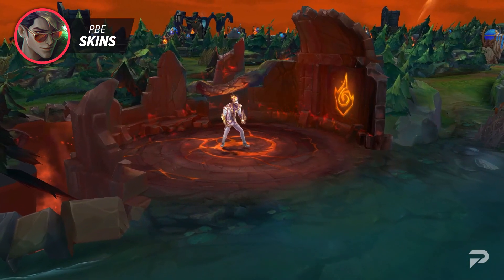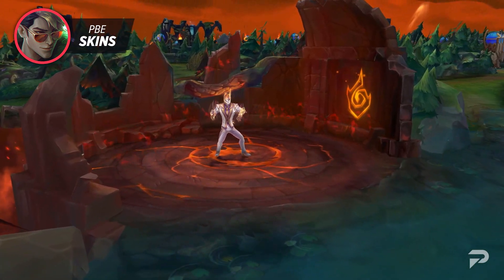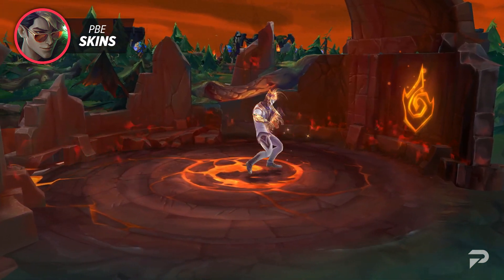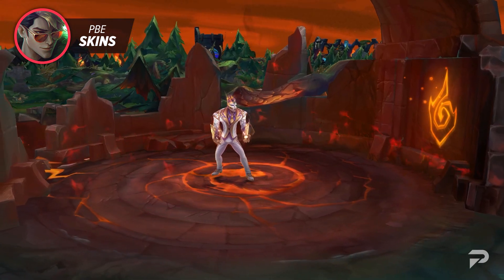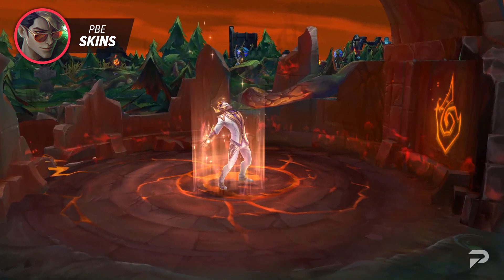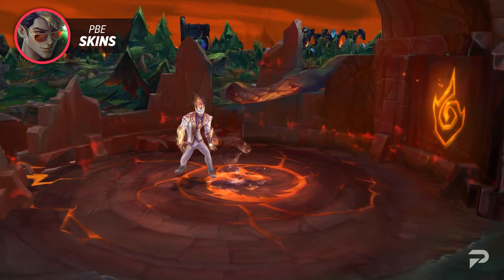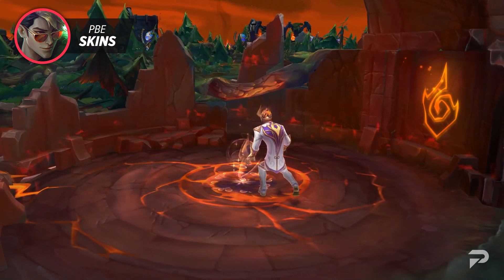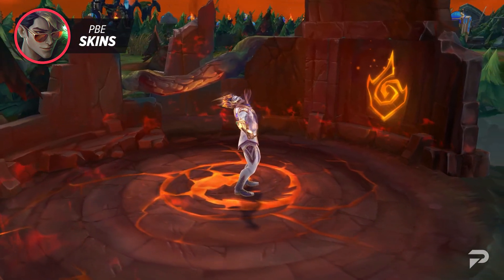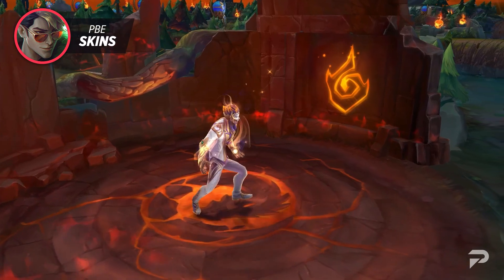Next up, we've got a pretty nice upgrade with Debonair Brand receiving a Prestige Edition variant alongside his normal skin. This skin features the usual white suit, but instead of green highlights, you have nice golden ones. On top of that, you can see the occasional glints of gold that sparkle around the champion. While we can't be certain how you'll get the skin, it's almost guaranteed that you'll need 100 prestige points to buy him from the shop. Overall, this skin looks super nice and really adds to the high-class nature of Debonair.